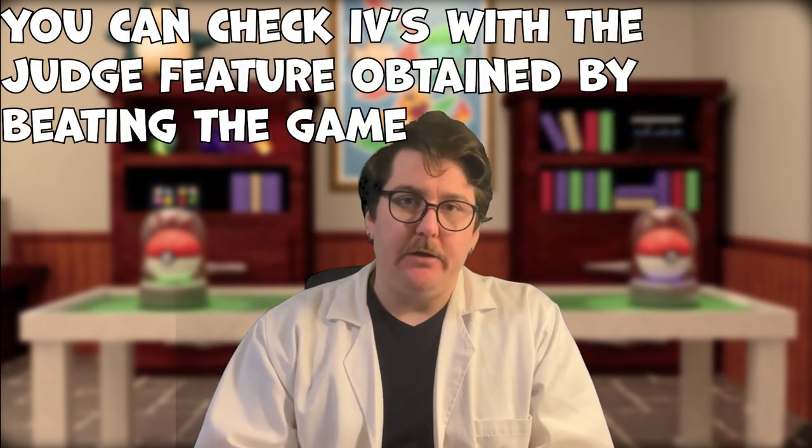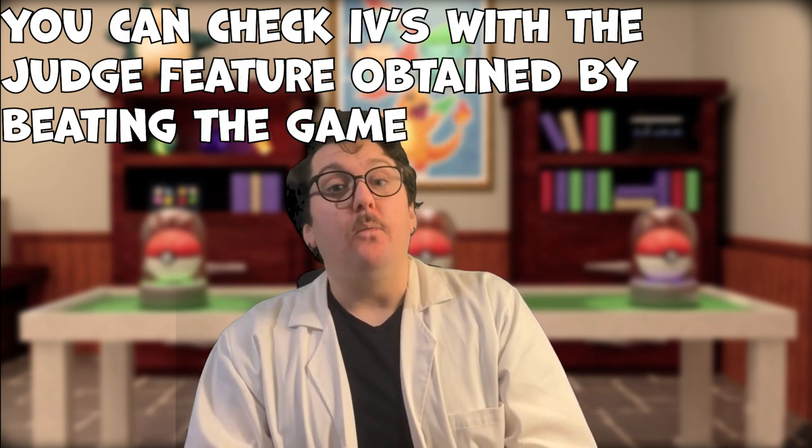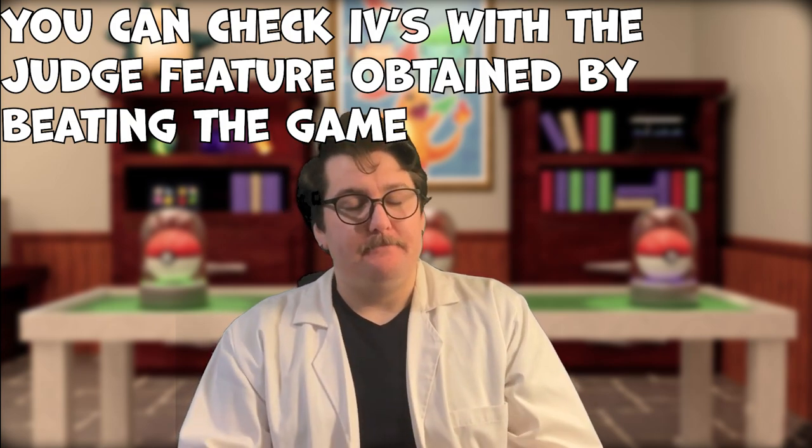Another big hurdle for new players are IVs and EVs. IVs stand for Individual Values — basically the raw stats your Pokemon is born with. A Pokemon can have anywhere from 0 to 31 in its IV score across the stats: HP, Attack, Defense, Special Attack, Special Defense, and Speed. It's random, though there are ways you can breed out for certain IVs, and ways to get around the randomness which I'll cover in this video.